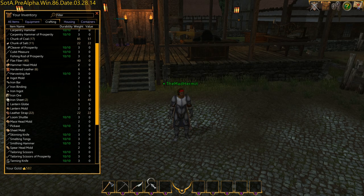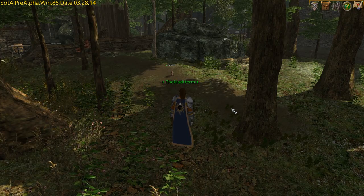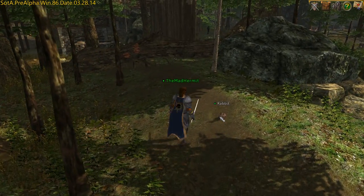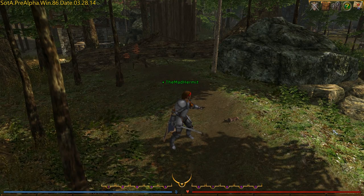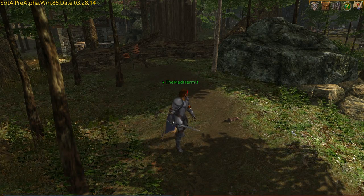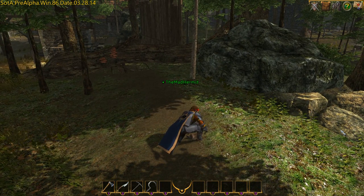Once your tools have been purchased and equipped, it's time to start hunting. The skins of animals can be harvested to collect their hides, which can then be turned into leather. To collect the hide, you'll want to stand close to the kill and then single click on the appropriate tool — in this case, the skinning knife.